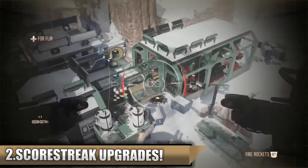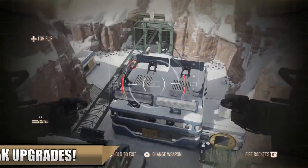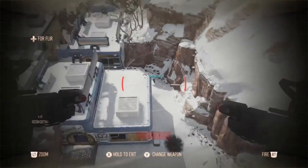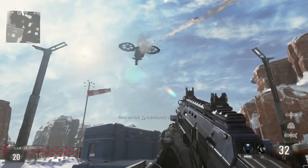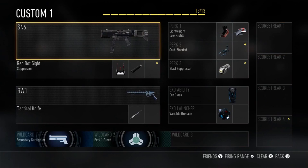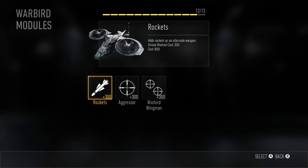At number two we have scorestreak upgrades. In Call of Duty Advanced Warfare you can upgrade your UAV into a freaking orbital VSAT by using points, just like in Black Ops 2. It's going to be very epic, and you can add specific upgrades for every scorestreak.